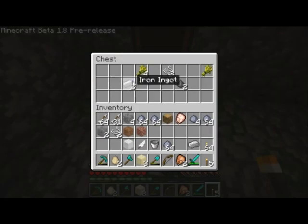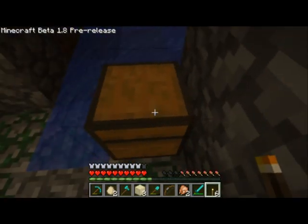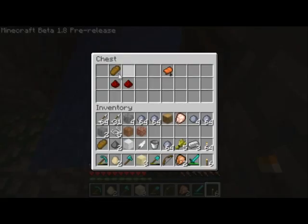Three iron ingots. Oh my gosh. I have wheat, two gunpowder, three string. Such epic loot — two pieces of bread, two pieces of redstone, and a saddle.